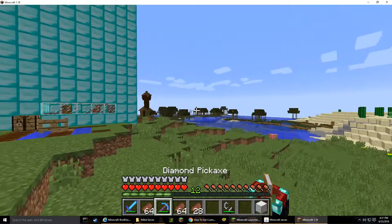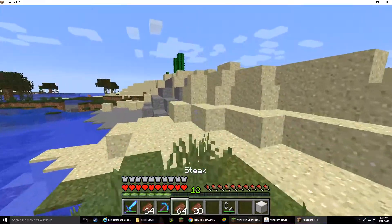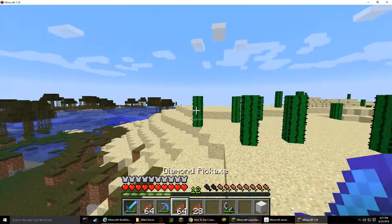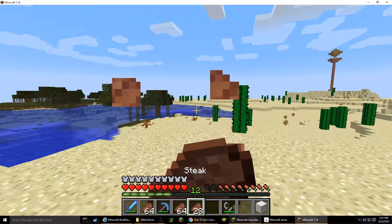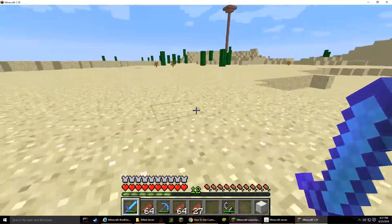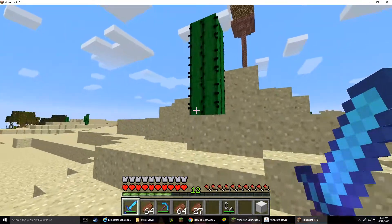Creeper killing place - you need XP, kill creepers. This is out of business now - this is supposed to be where you can kill creepers and get gunpowder, but Petunia closed it down. Here's my hotel. And here's my second house - it's made out of diamonds. I'm not going to collect it or break any diamonds since that's like cheating.